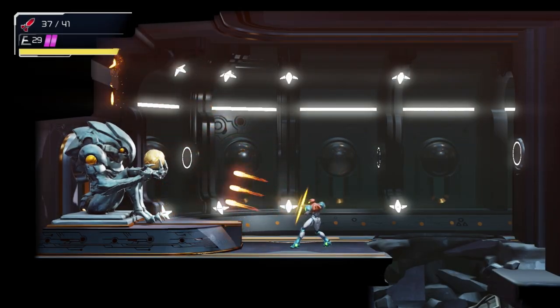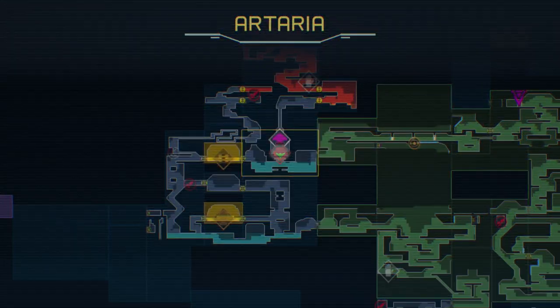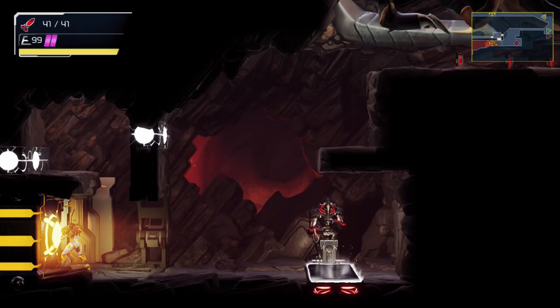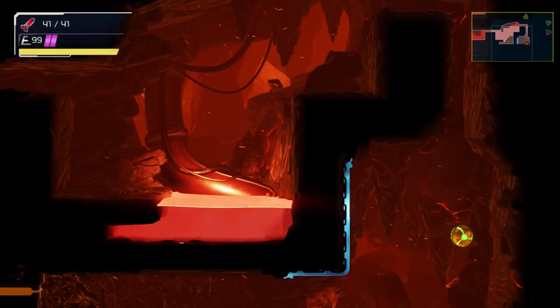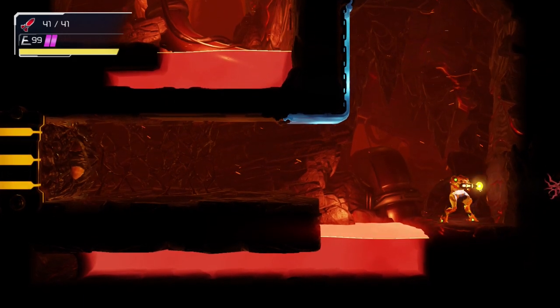Continue through the section until you find the Varia Suit. With your fancy new clothes on, go back to the teleporter, get out back right before you reach the bull statue, and enter the hut room door. Go all the way down until you reach the boss door, and then click the video on screen to get some advice on how to defeat this guy.